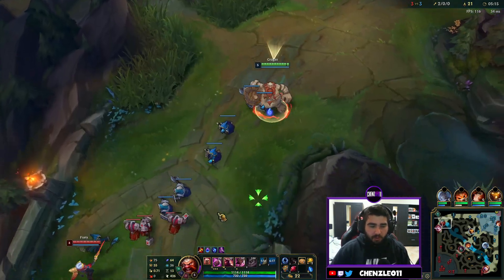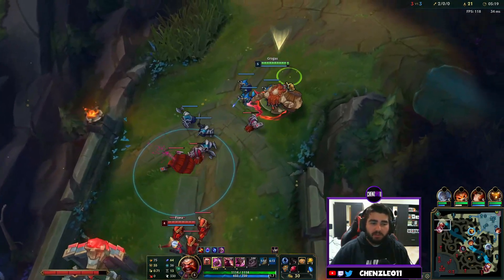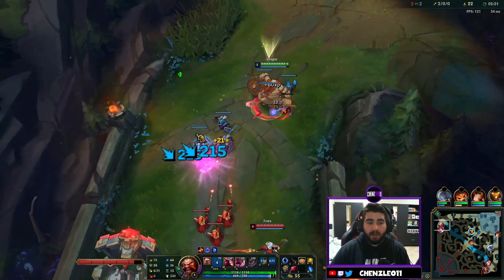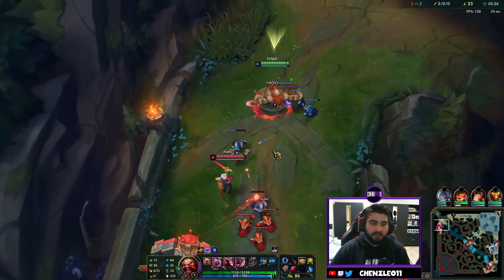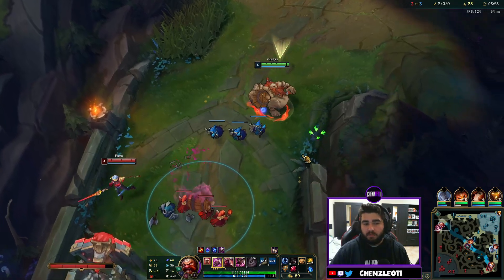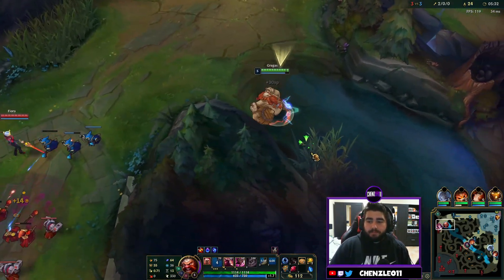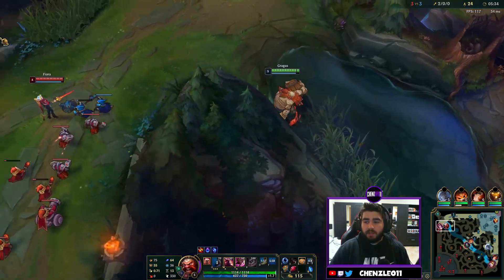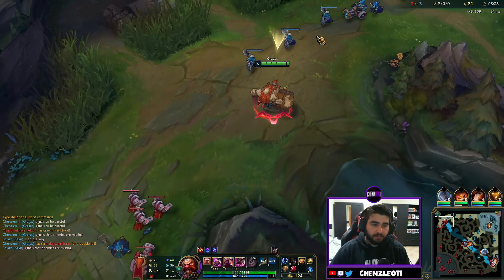Right now the Q cost is 70 and it's going to 80, so it's not a huge difference but it adds up. When using those magical Biscuits, use them to gain mana as well as health — mana is more important. If you're struggling with health sustain, you have your passive and you can buy a refillable pot or some potions.